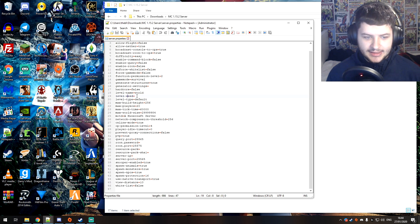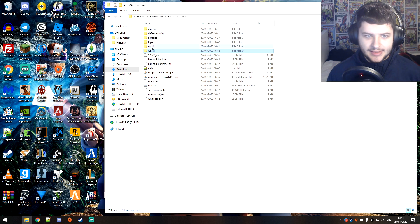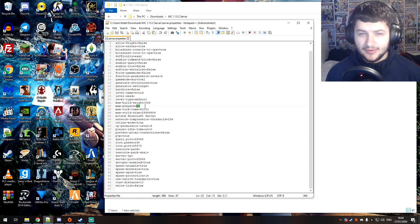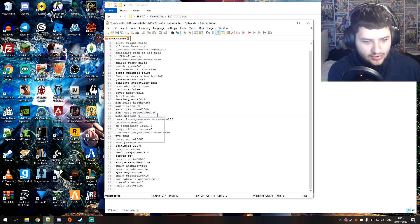To change the seed, put the seed value here, save it, then delete the world folder so the server generates a new world using that seed. You can change max players — if you have lower RAM or a bad internet connection, use a lower number. The MOTD is the message shown when you add the server to favorites. I'm changing it to welcome to the Blue Crusader's Minecraft server.